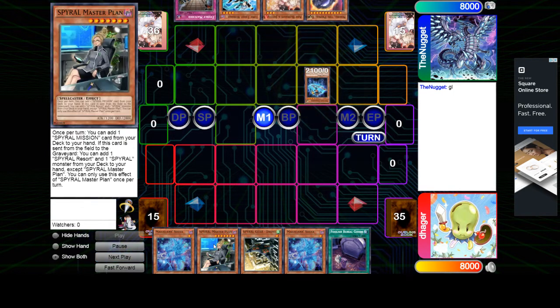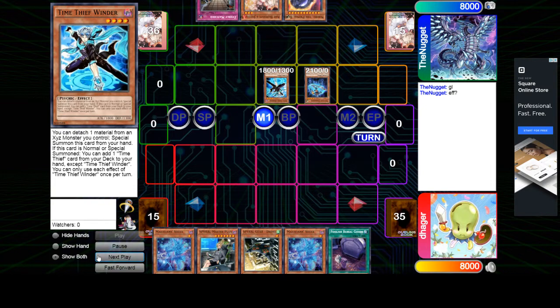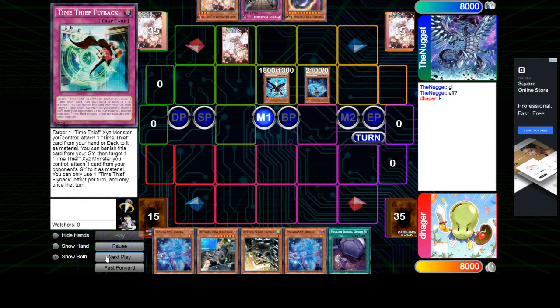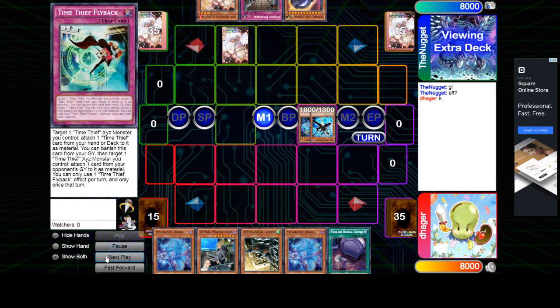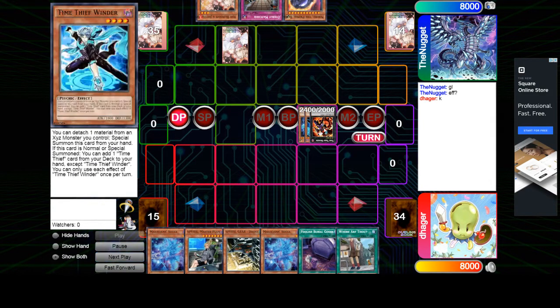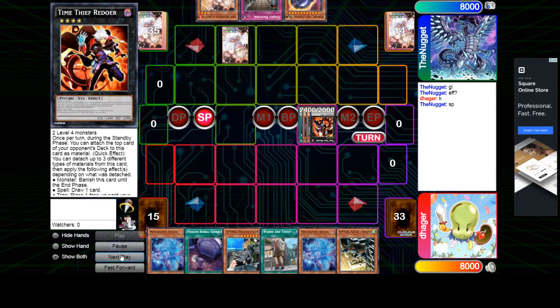Summon Thrasher, summon Winder — Winder adds Flyback. Can't wait until they get that new Time Thieves trap that lets him negate a Spell or Trap. It's going to make Time Thieves nice, or at least this card a nice level 4 Dark Psychic extender. But he's going to make Redoer and pass, and this is going to let him attach a trap from the deck to it for an interruption.